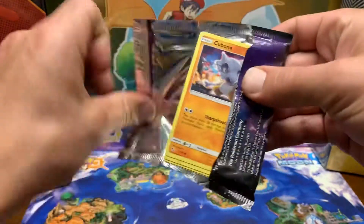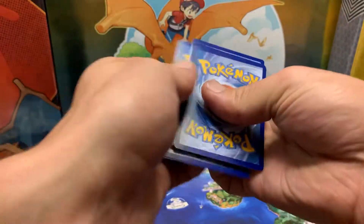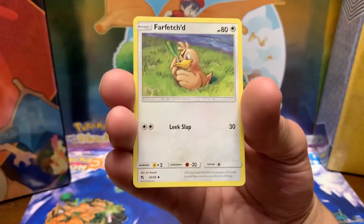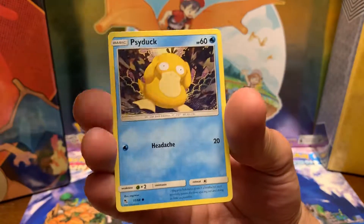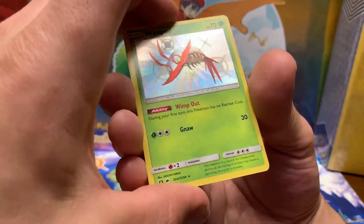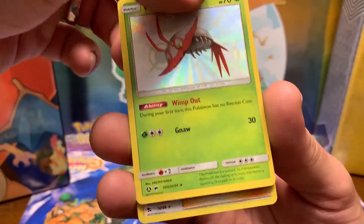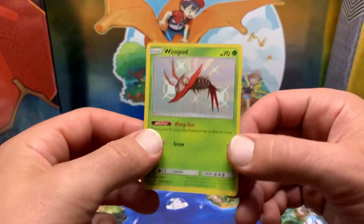Pack Number Four, our last one: Fighting Energy, Charmeleon, Graveler, Farfetch'd, Farfetch'd, Cubone, Eevee, Clefairy, Psyduck, Ekans, our first Shiny — Wimpod! Very nice. And Blaine's Last Stand. So we got a Full Art and one Shiny out of four packs.